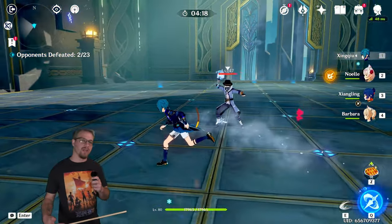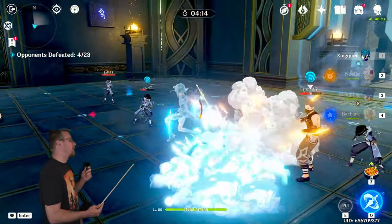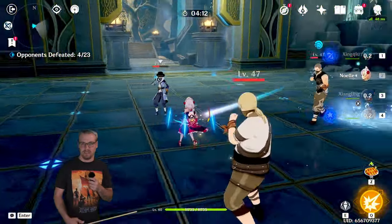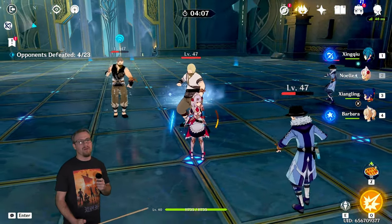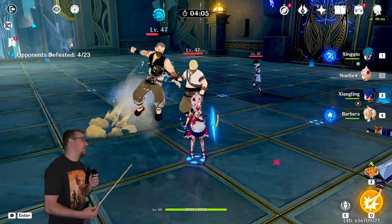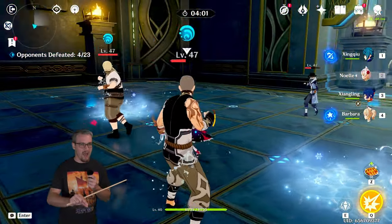The rain swords do stay with the character if you swap to somebody else. So if we swap to Noelle and have Noelle take a hit, it is going to decrease the damage and heal Noelle back up. Technically you can build Xingqiu as a healer — it's not really what he's used for — but his healing can stack up and add up over time.